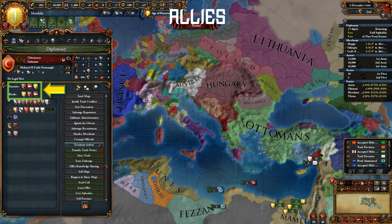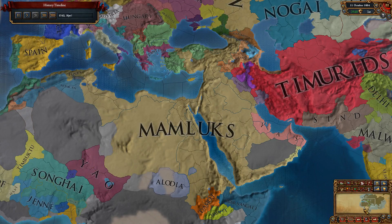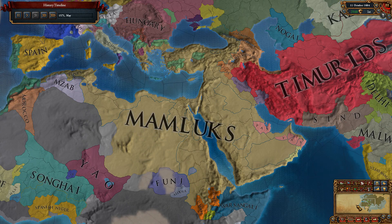You need one major European ally to counter Ottomans early game. Ideally, this would be a rival of Ottomans. This ally will also help you conquer the rest of Europe mid-game. As I mentioned earlier, you should also look to ally either Timurids or Russia mid-game. This will deter coalitions and make your wars easier.